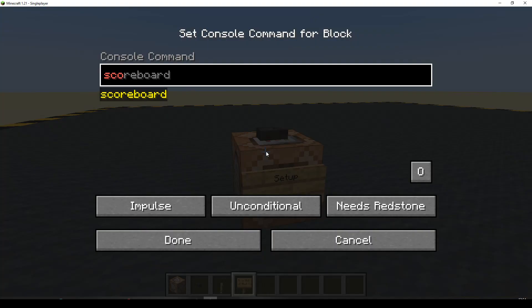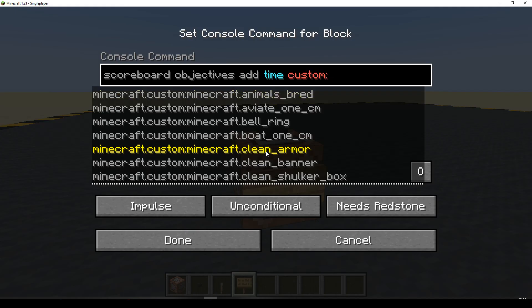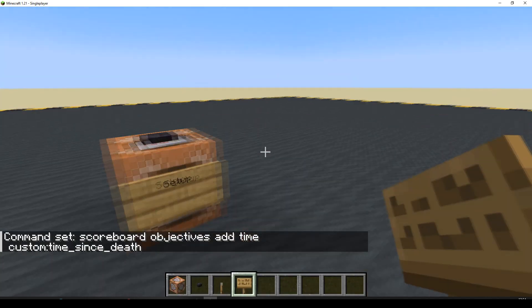Our setup will be: scoreboard objectives add — I'm just going to call it 'time', and it'll be of type custom, and it will be time since death. Run that.